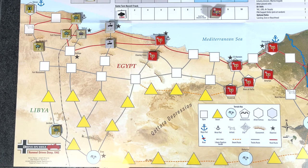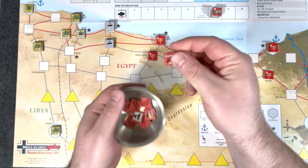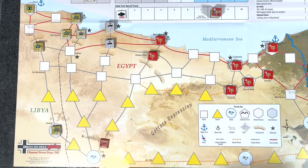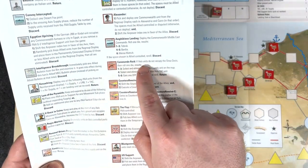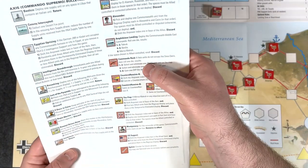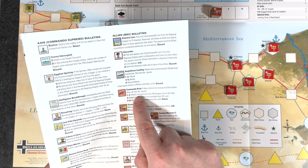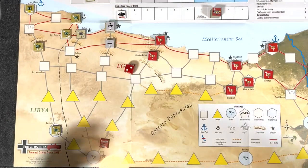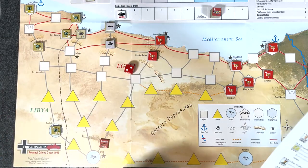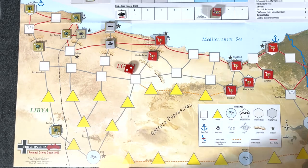Let's go to the allied Middle Eastern command phase. They do a bulletin — they draw a card. Commando raid. That will target Siwa down here. If axis units do not occupy the Siwa oasis, which we don't — we're moving towards it but didn't make it — roll one die. A two, which means one to three: select and eliminate one PAA supply unit on the map. So we lose another supply. He goes back in the bins — we can draw them again in the future.